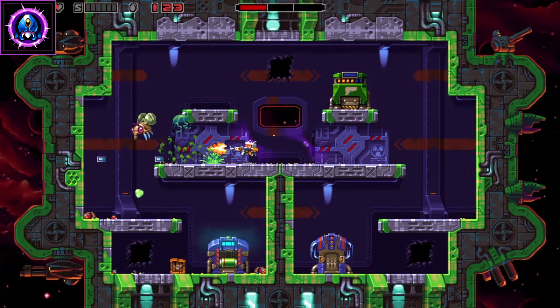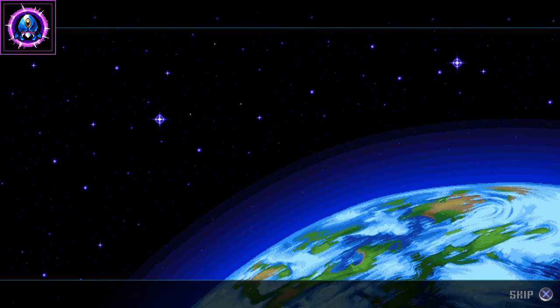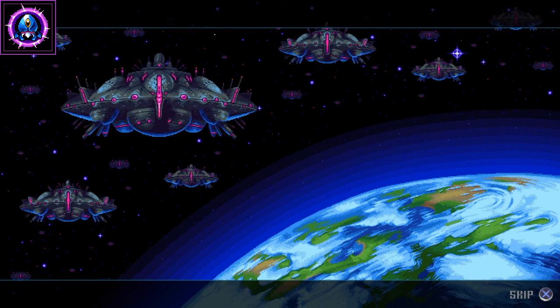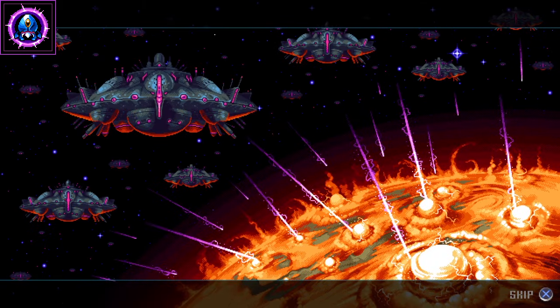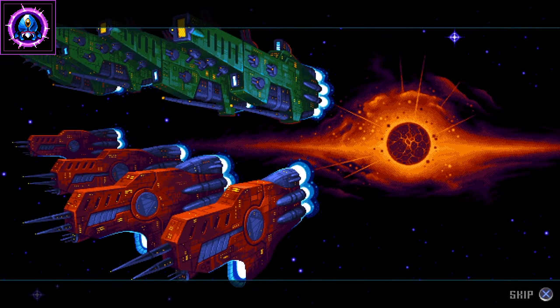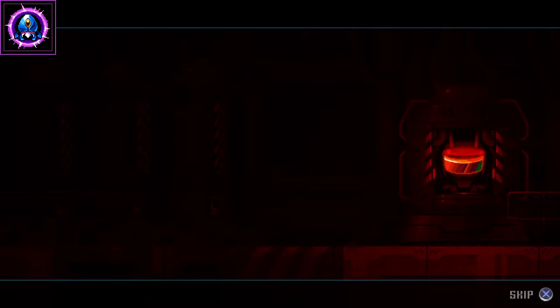Super Mutant Alien Assault pushes back at the cyber-phobia by giving us a robot who isn't afraid to fight to the death to protect his human companions. This is a fun little 2D action game starring an adorable robot fighting off a fleet of mutant aliens. The game takes place in the distant future, when humanity is forced to escape a dying Earth in hopes of finding salvation on another planet, but nasty space aliens have another plan — defeating humans once and for all.